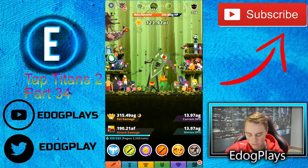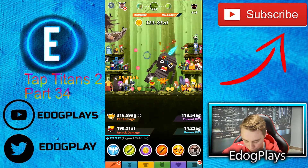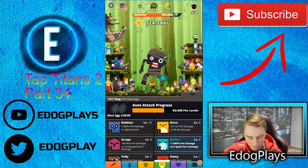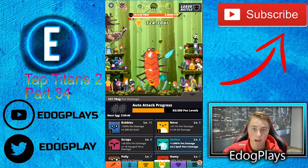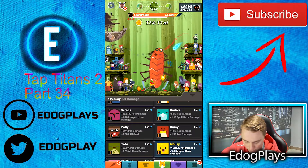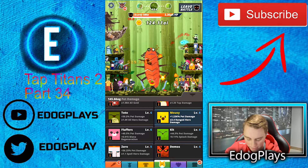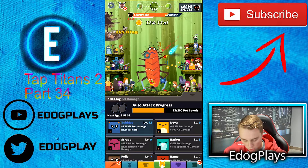We got two new pets: Mousy level 1 and Harker level 1. Let's go and check out those pets. Harker is now level 8 with 1000% pet damage and times 4.2 spell hero damage — not too bad. Mousy is now level 6 with 3000% pet damage and times 3.4 range tier damage. I'm still gonna stick with Bubbles or...